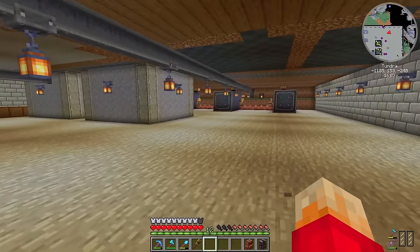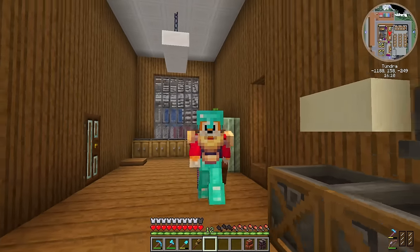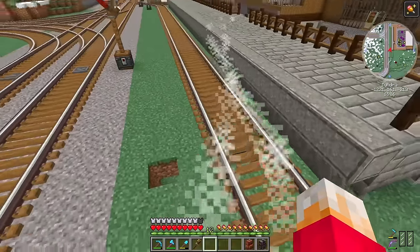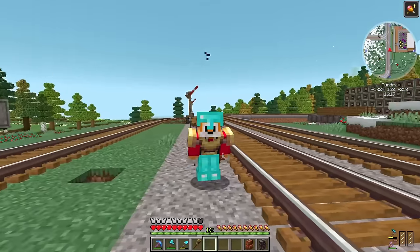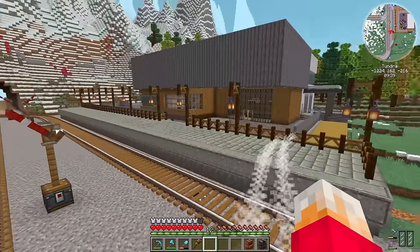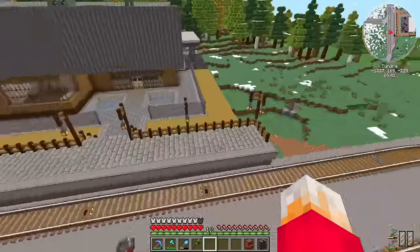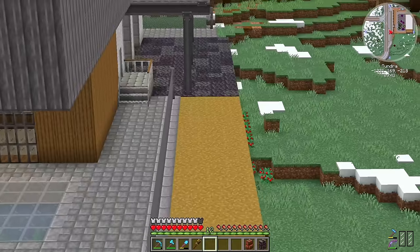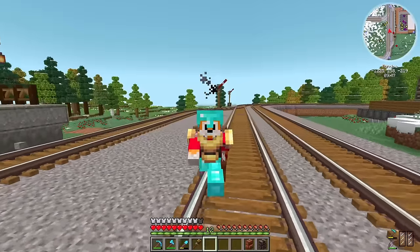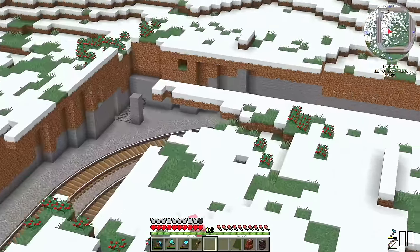With all of that in place and the upstairs decorated, I can consider this little building done — which is good because I've still got to fix this train track so it actually matches the rest, and then head back to the snow area to do some stuff there too. With a little bit of gravel and some lanterns at the station, I declare this little building complete. Apart from the fact that we don't have anywhere for the lorries to go, and a few other bits still to do — but apart from all those bits, this area is complete.